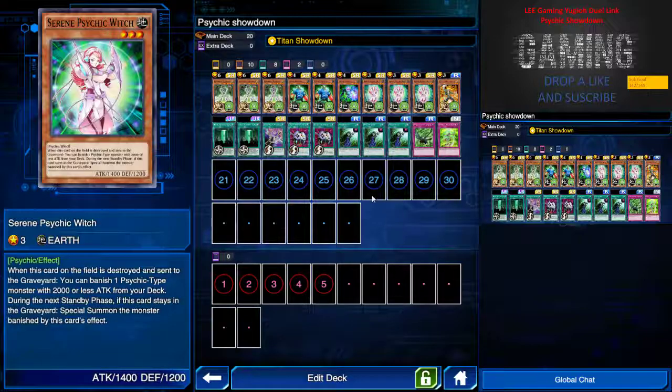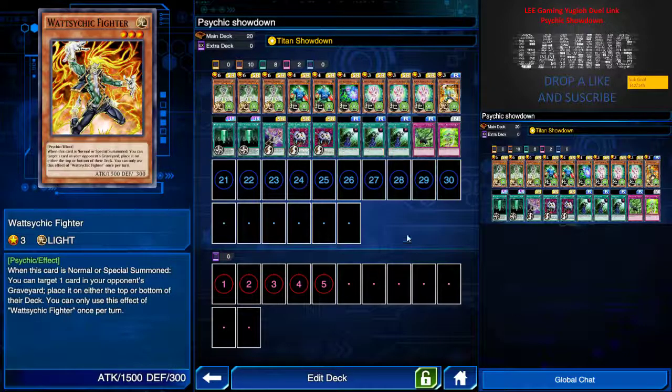Serene Psychic Witch is basically a mailing card — you want to draw it on the first turn and set it down. When it is destroyed and sent to the graveyard, I can banish one psychic-type monster with 2000 or less attack from my deck, and during the next standby phase I can special summon it. This helps generate more cards and field presence. Psychic Fighter, when normal or special summoned, lets me target one card in my opponent's graveyard and place it on either the top or bottom of their deck — which is pretty spicy.